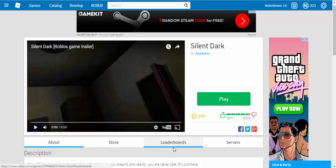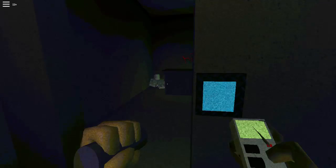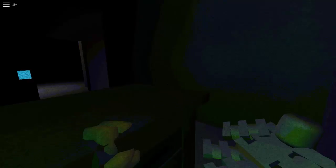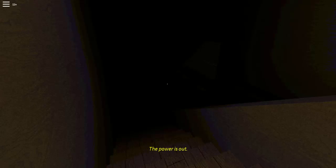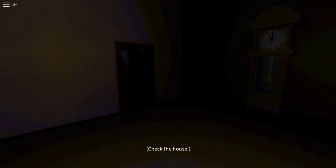Number one: Silent Dark by Zeekers. This game is one of the scariest games in Roblox. You are a civilian listening to the radio as it says that aliens have landed in Eager Lake. You don't believe it at first. You go to sleep and have nightmares — nightmares that keep getting worse. Then you start to realize it's becoming true: what you're seeing is alive and real. You have to escape your dreams and confront the darkness before the darkness gets you.